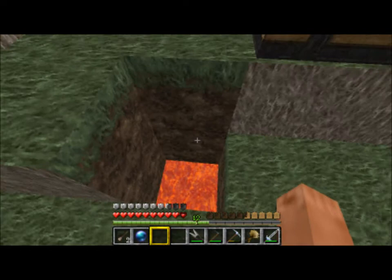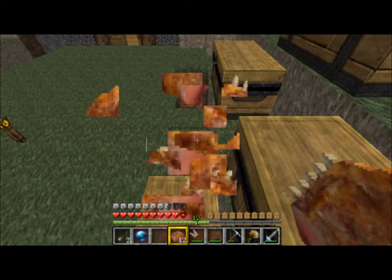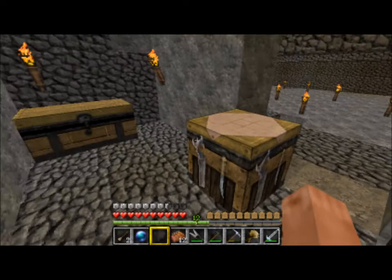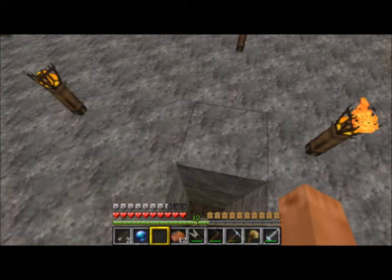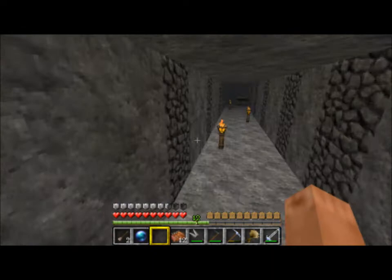I'm going to have some storage out here. My item incinerator. Here's my food — I don't want to starve to death. I started to build a slime farm down here but couldn't get them to spawn, so I turned that into a little enchanting room. I've got my little mining setup and branch mining. I've stopped mining for now because I have plenty of resources, so I decided to start building.